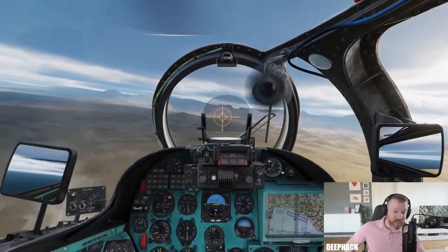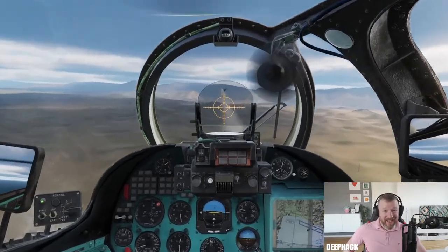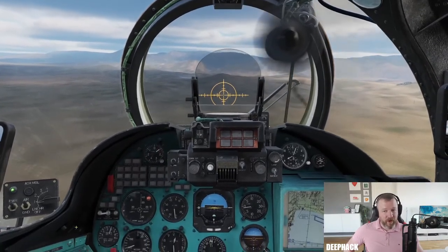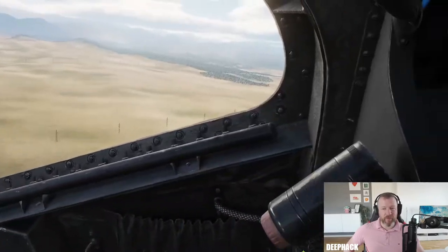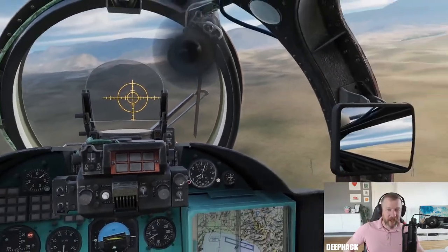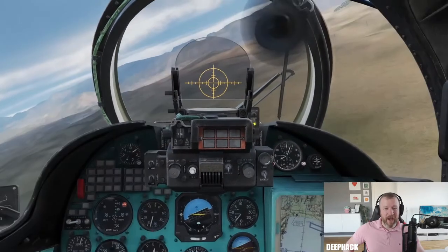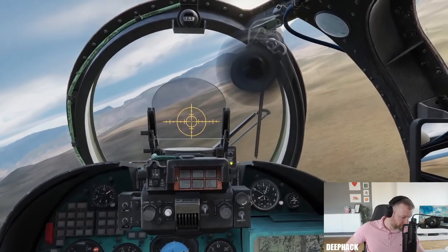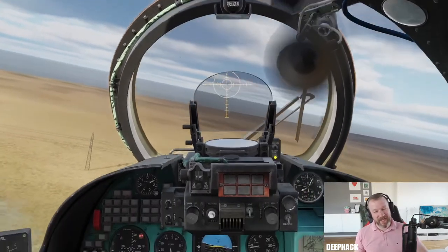R-60s against ground units - yes, it is possible to fire R-60s against hot ground targets. It's actually possible to use some versions of the Sidewinder in the same role. Harriers in the past have employed Sidewinder missiles in an air-to-ground capability. You do need a nice hot target - something like the engine deck of a tank is probably just fine. Transport trucks are not going to give you a sufficient heat signature, so it's not reliable and wasn't the intended purpose, but in the real world you can sometimes use heat seekers against ground targets.